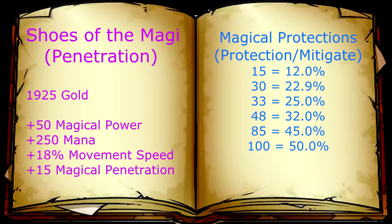However when your opponent finally builds their one magical protection item against you up to a hundred, the Boots of the Magi will only provide a five percent damage increase instead of eleven. It is important to note that Boots of the Magi does not scale well if the opponent builds protections, and knowing our opponent should build at least one defensive item, the boots will not be as effective as we originally intended.